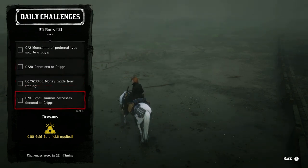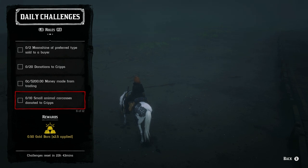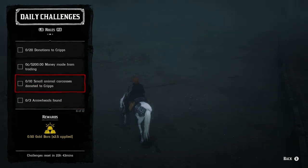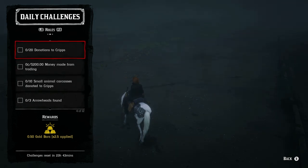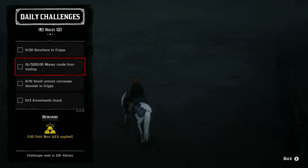For the Trader role: donate 10 small animal carcasses to Cripps — this overlaps nicely with picking up the small bird carcasses for the general challenge. Small animals include bats, rats, western chipmunks, crows, squirrels, toads, bullfrogs, and small birds. The total is 20 donations: 10 small animal carcasses and 10 of anything else you can donate, like feathers. You also need to make $200 from trading — best done by getting 100 goods and selling them all at once for $250 per helper, $500 for the speculator, or $500 for a solo local delivery.